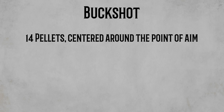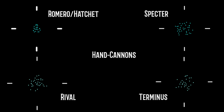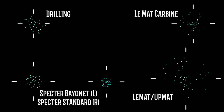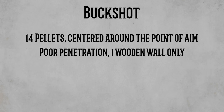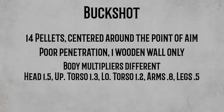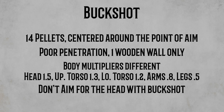Buckshot fires 14 pellets in a spread pattern dependent on the shotgun. On screen now are the spread comparisons for each shotgun — note how much tighter the spread is in comparison to the crosshairs. These pellet spreads were created by firing 3 shots towards a wall at 7 meters. The penetration values for buckshot are the lowest in the game, only able to penetrate one wooden wall. Damage multipliers for shotguns are different from most weapons, with only a 1.5x multiplier to the head and near-identical upper and lower torso values at 1.3x and 1.2x respectively.